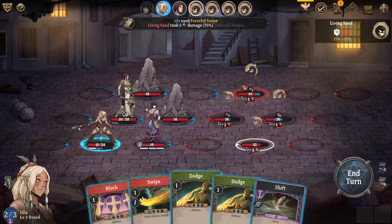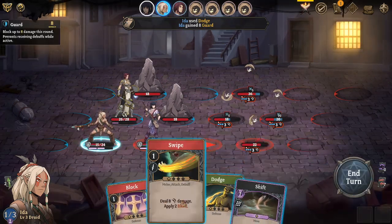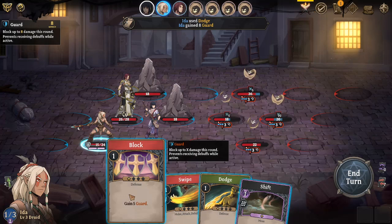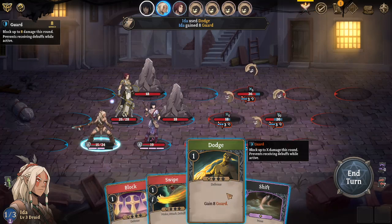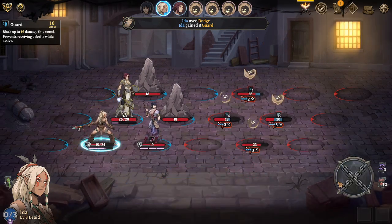They are attacking with basic attacks and they're attacking this girl. My dodge is now up to eight guard from five. I've been putting points into dexterity on this character and it's buffing up her abilities.